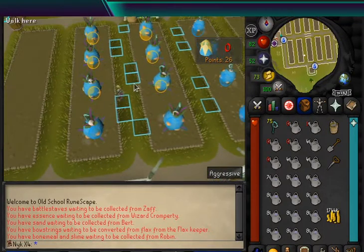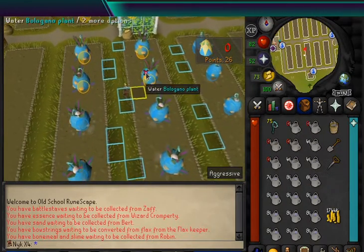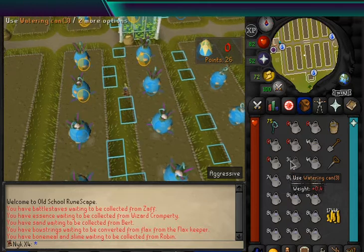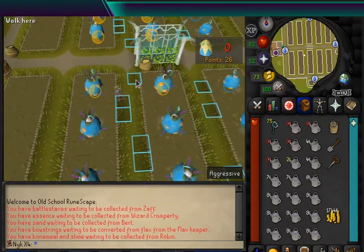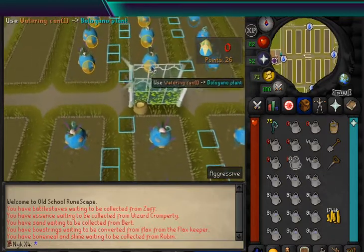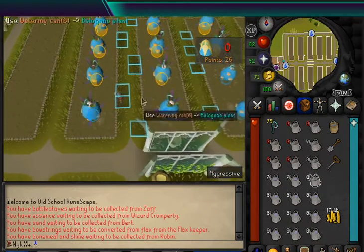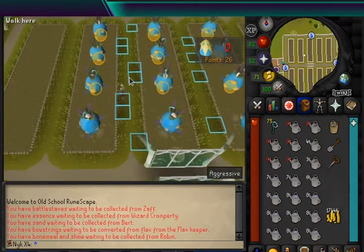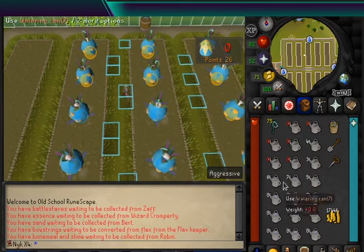You'll notice I don't keep any sort of rhythm with my watering cans. I just click what's easiest and move all the way through like this. You may find it simpler to keep a pattern so that you don't click on empty ones. However, it's not too significant of a drawback if you do click on empty ones, unlike in the tick perfect setup, because we can still have some extra time in the 25 by 4 cycle.